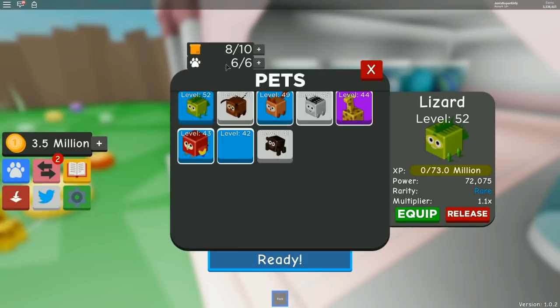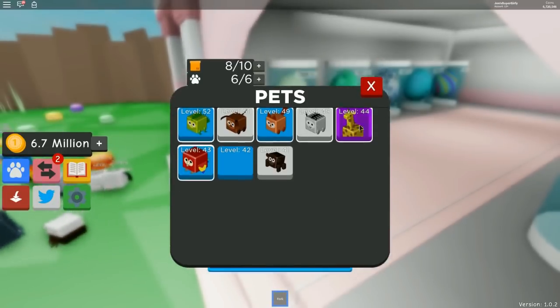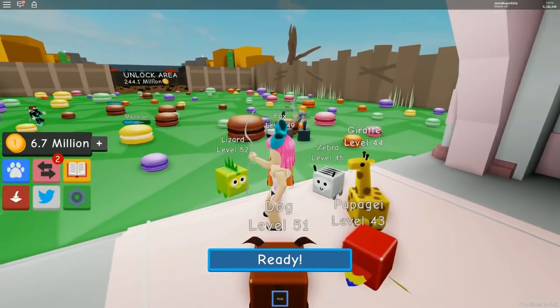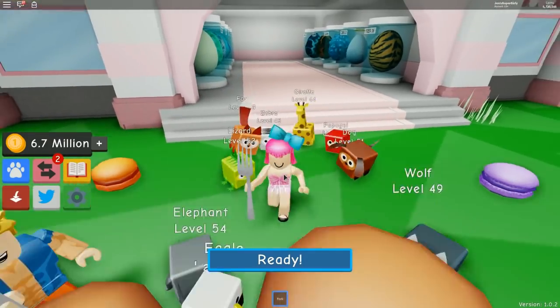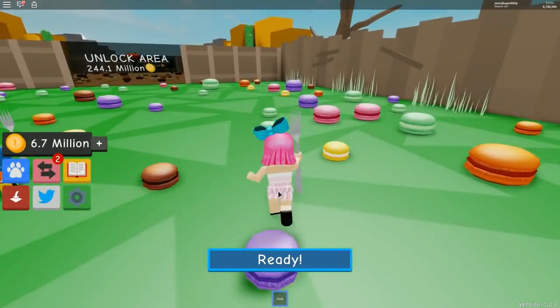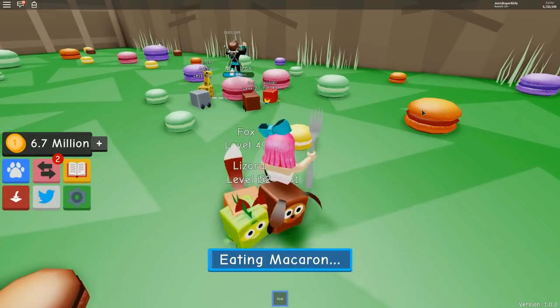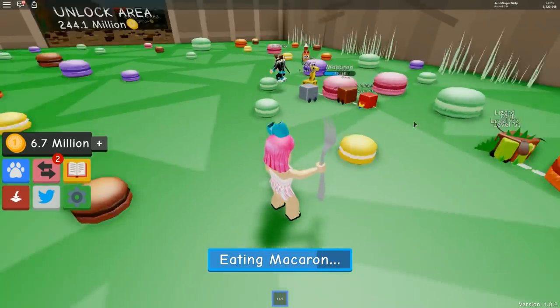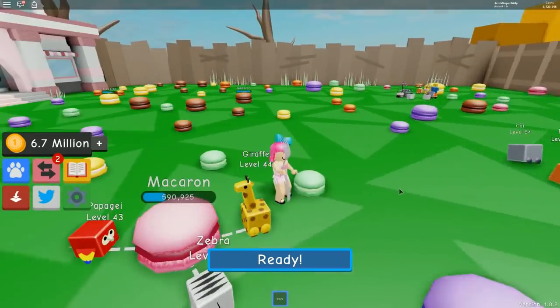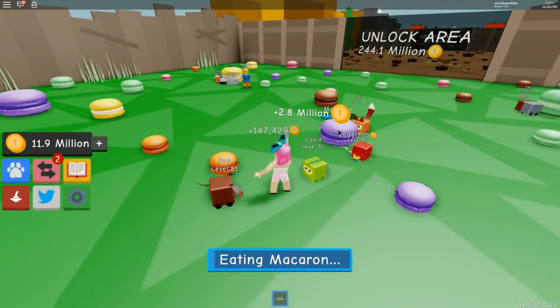The elephant has 103,000 power and 1.1 multiplier — that is amazing! My lizard has 72,000. I'm releasing my invisible eagle and equipping the elephant — this is going to make everything so much quicker! Look at the lizard — I love how colorful he is! We're getting serious money now — already have 20 million. I'm never getting rid of my giraffe — I'll keep him forever!